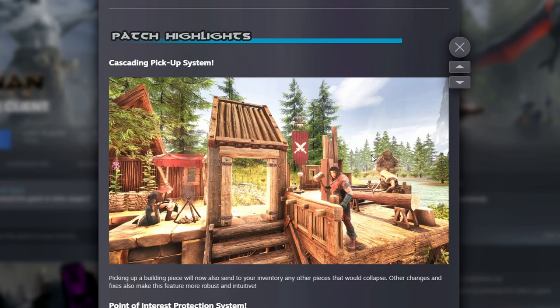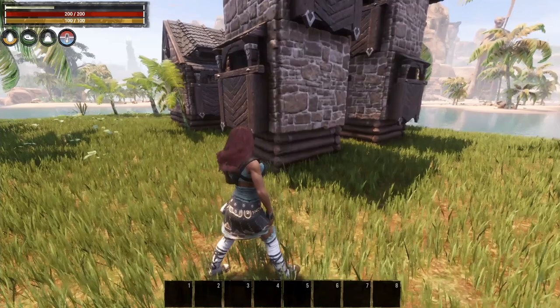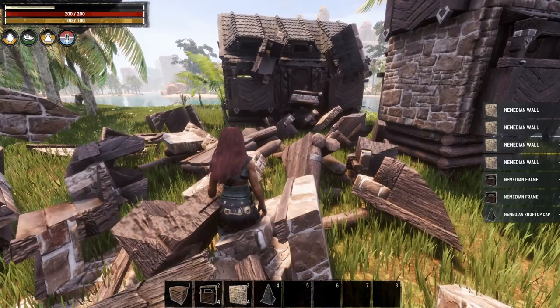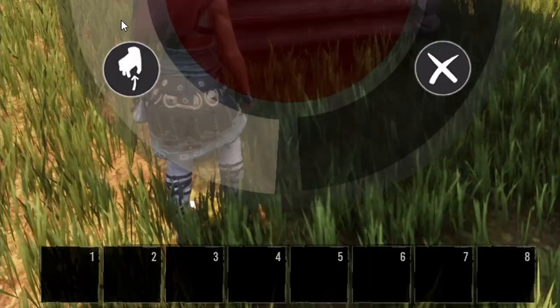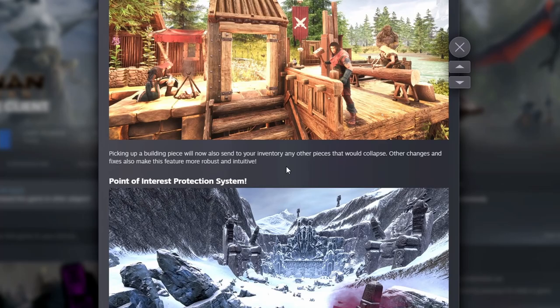The first thing I noticed was the cascading pickup system, which they mentioned in the previous update. This is where you can pick up a building piece and if you have a bunch of pieces above it all supported on that one piece, all of those items that would have been destroyed will now be sent to your inventory. If you have them in your hotbar those slots will be filled as well. That is really, really nice.